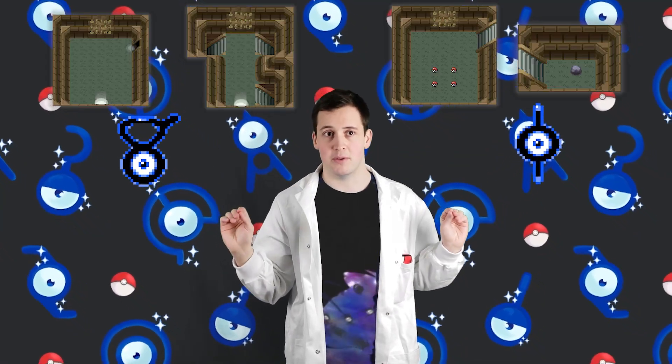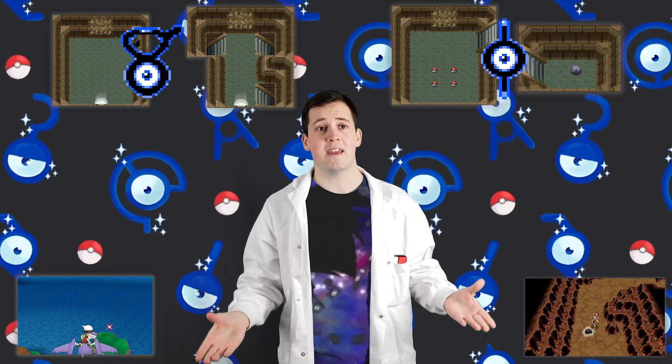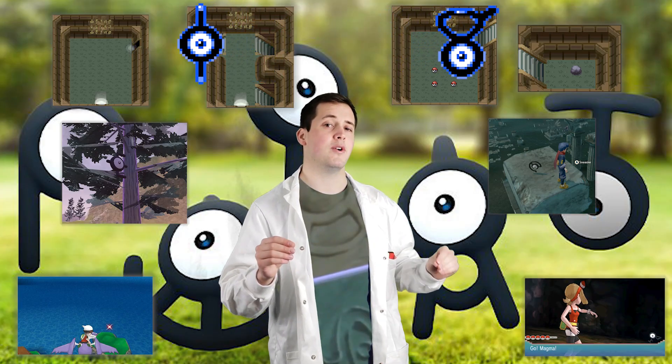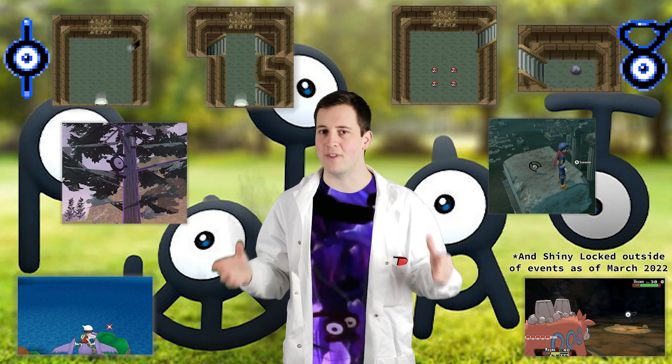In almost every game they've been a part of, Unown have had something unique to offer in regards to shiny hunting. In Generation 2, only Unown I and Unown V could be shiny. In Sinnoh, the multitude of Unown are spread out across multiple rooms. In ORAS, they were exclusive to Mirage Islands. In Legends, you can't even shiny hunt them until you found each Unown hidden across Hisui, and in Pokémon GO, Unown are so uncommon in the wild that they are pretty well event exclusive.